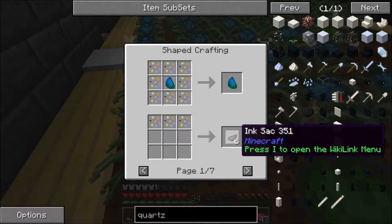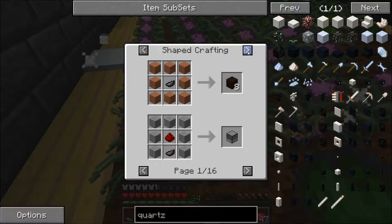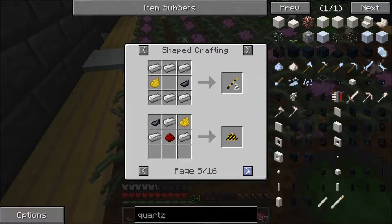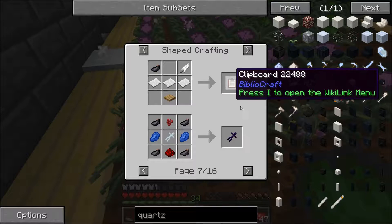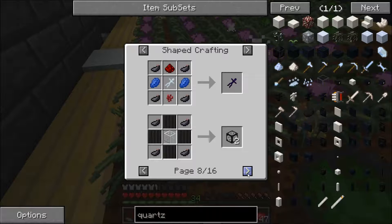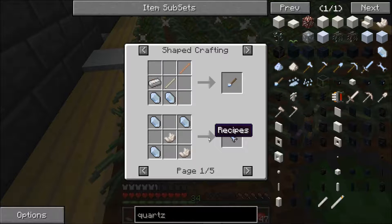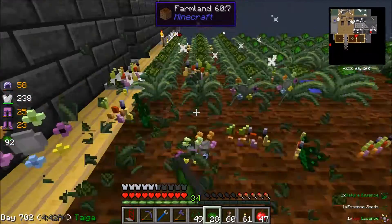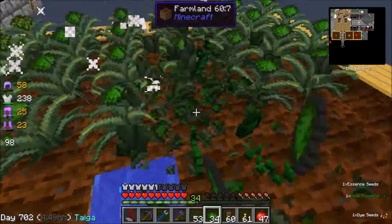What's nice is it doesn't give you black dye — it gives you ink sacs, which can be used for more than just dyeing stuff black. You can use them for creepy dolls, a clipboard, and you can even make music — there's a record in there. You can also farm lapis using that, but we have a pretty good supply of lapis from our sifting going on downstairs.